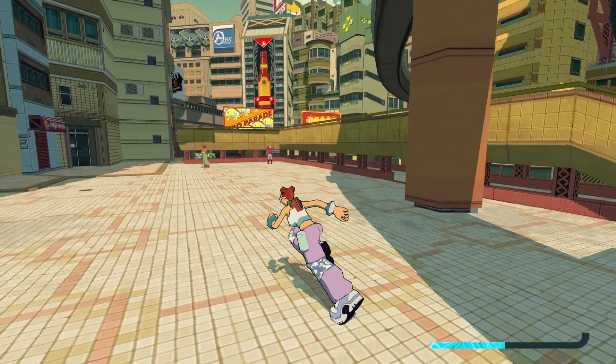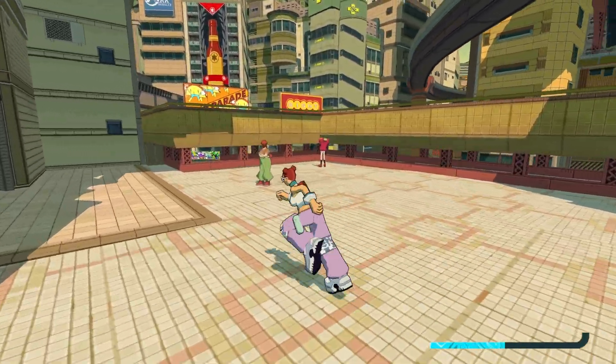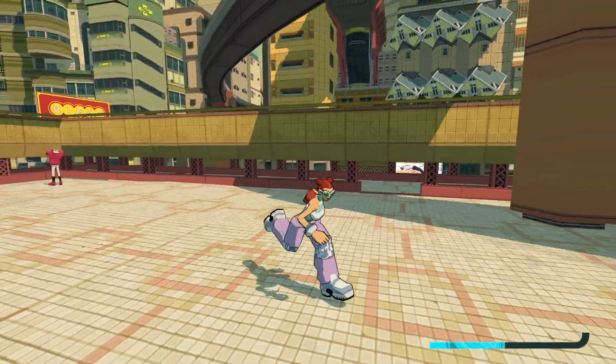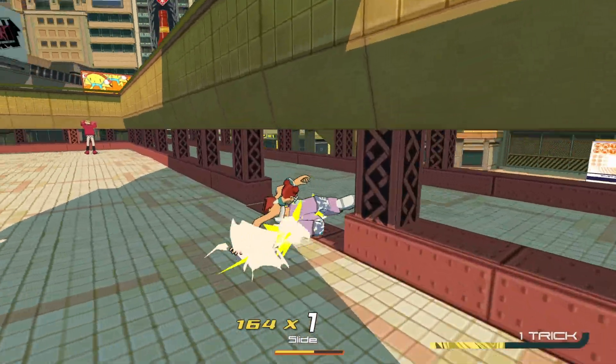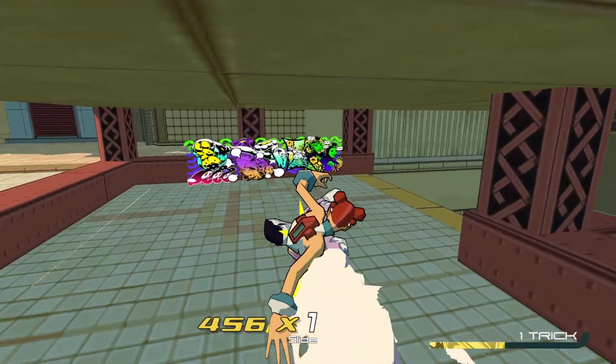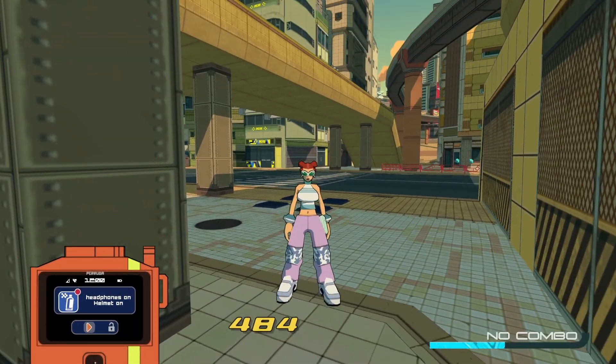We've got one hidden under the little overpass here. As you can see, it's located down there under the pass. You're going to want to slide off of your gear and it should take you all the way to it. That is Headphones on Helmet.